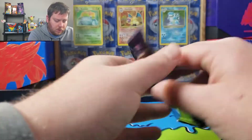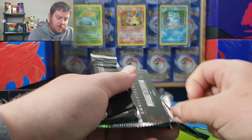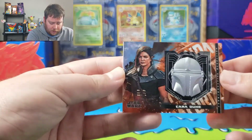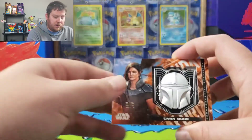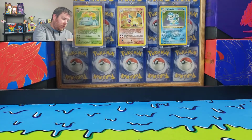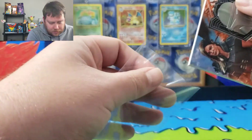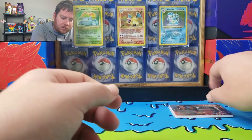You also get a medallion card in this. We got a Cara Dune with the Mandalorian — I know a lot of people aren't happy with the actress. But that's a really cool one, I'm glad I got a different one. These medallion cards take not your generic penny sleeves — you have to put them in a thicker sleeve.